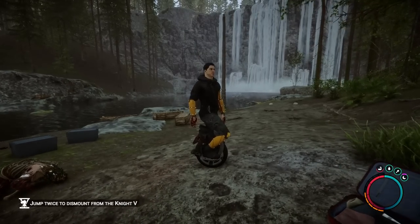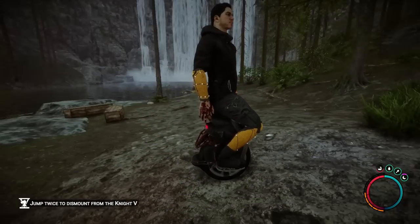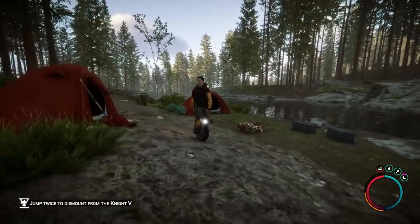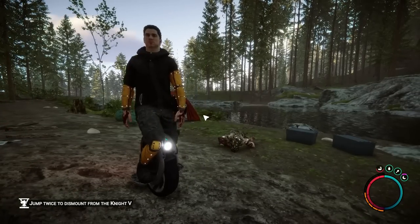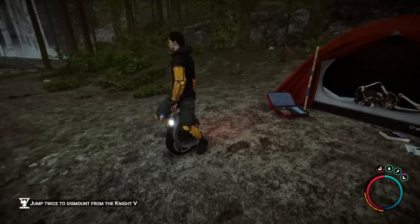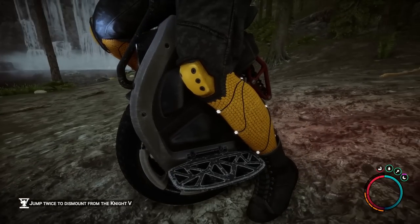Starting off with this video, I'm going to be showing y'all the new vehicle that is now in the game. As you can see, it's a freaking unicycle. I did not expect this to be added at all. The developers have a sense of humor — I expected maybe like a golf cart or something because you see those around in the game, but a freaking unicycle? What?